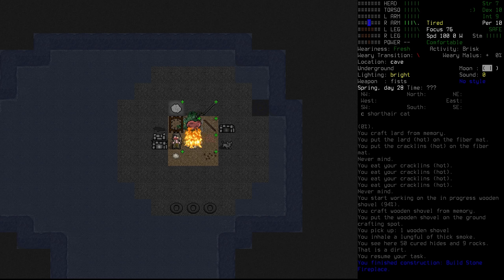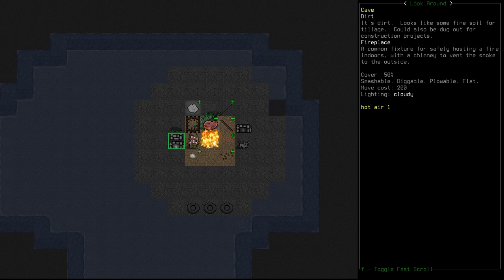And there we go — a stone fireplace! A marvel. We've come a long way, Hilma. A common fixture for safely housing a fire indoors with a chimney to vent the smoke to the outside.